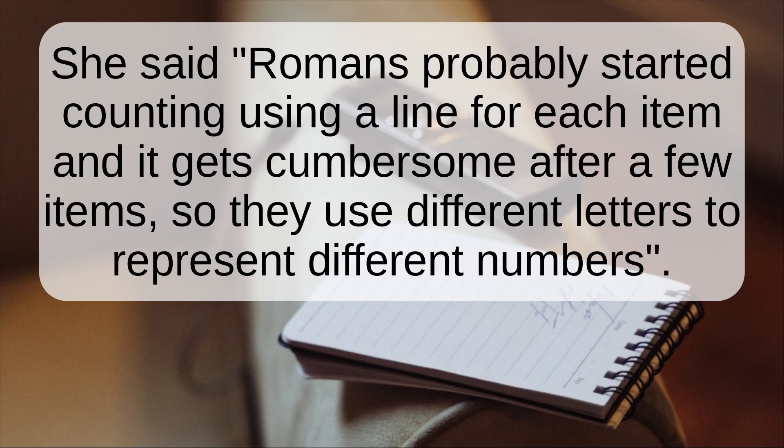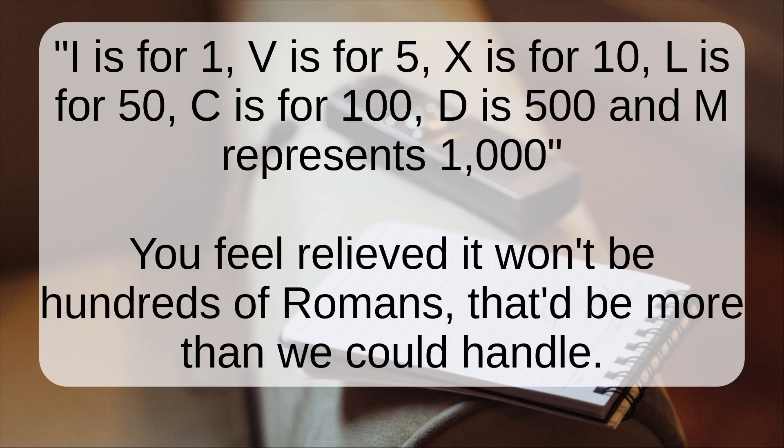She said: Romans probably started counting using a line for each item, but it gets cumbersome after a few items, so they use different letters to represent different numbers. I is for 1, V is for 5, X is for 10, L is for 50, C is for 100, D is for 500, and M represents 1,000.